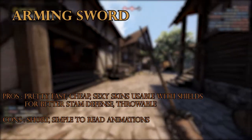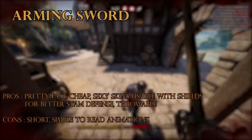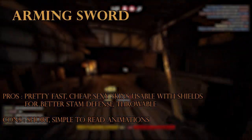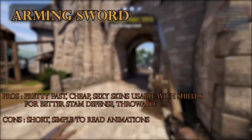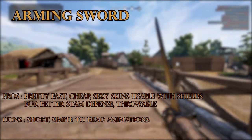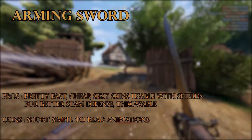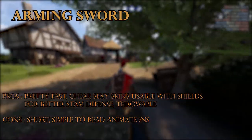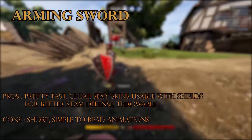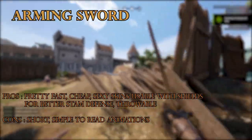I'd like to say that the arming sword is actually probably one of my favorite weapons in the game. Sadly, I'm not that good at using it, but I use it in my naked loadout and I'm really fond of it. It is actually the first skin I spent over two thousand on. As you can see, I have the fifteen thousand skin on right now in the footage. I recommend this weapon — it's very fast, kind of like the short sword but slightly better in both damage and speed.